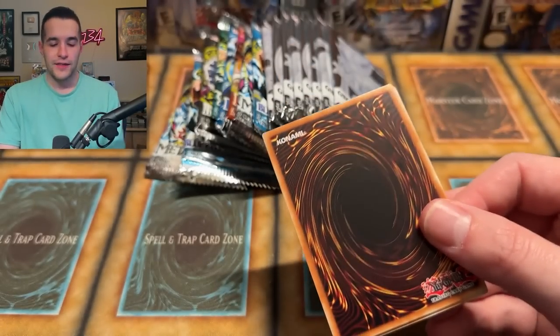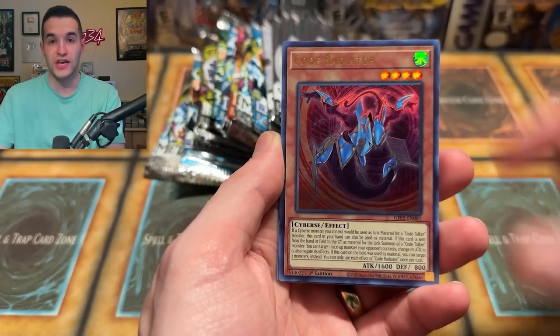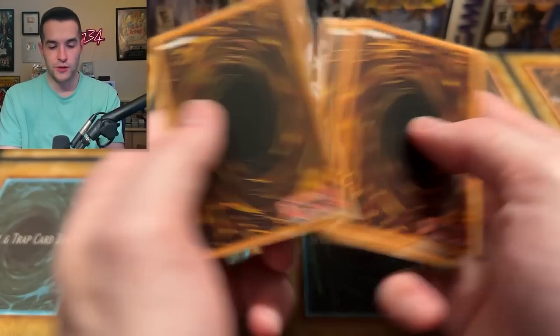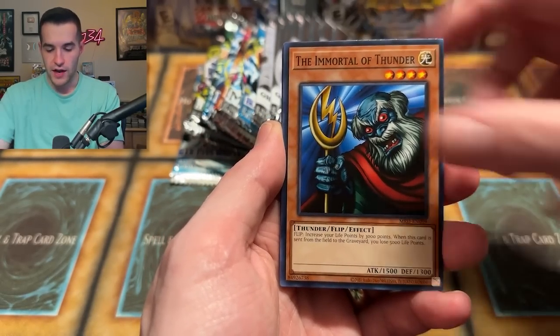Ghost from the Past 2, you're going to need something big. Genzo needs a Ghost Rare — that's what this reminds me of. And there's no sign of Ghost from the Past 3 coming up, so is that ever going to happen? Metal Raiders — Genzo has been pulled again! What a pull. One, two, three — Ancient Brain, Feel the Pain, Gazelle, Immortal, Yadu, Punished Eagle, Empress Judge, Big Eye, Shadow Ghoul, and a Battle Steer.